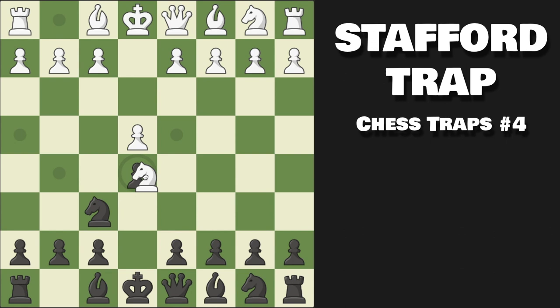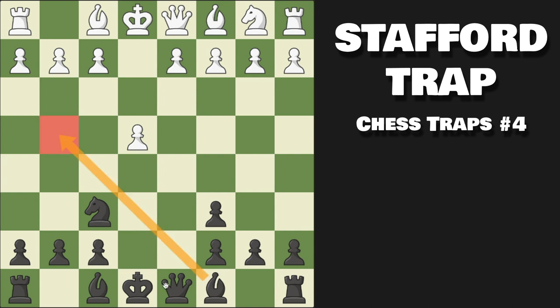Now white will capture here and the much more dubious version is to go knight to c6. This is the Stafford Gambit — we're offering a trade of knights, and if white wants to keep their one pawn advantage they will trade knights. We capture back our d-pawn and even though we are down a pawn, our pieces have all these open lines and we're going to get a lot of counterplay, even though the computer completely hates this opening.